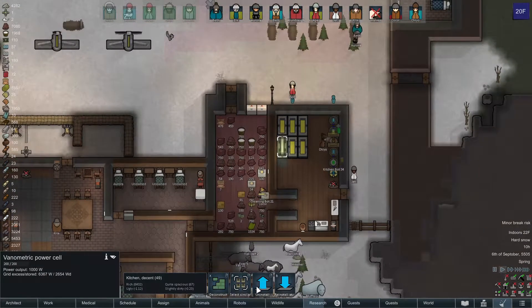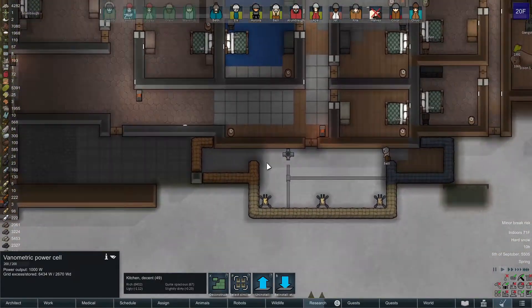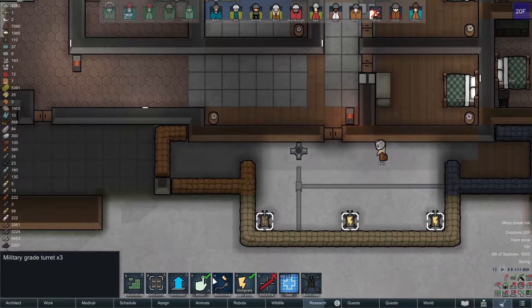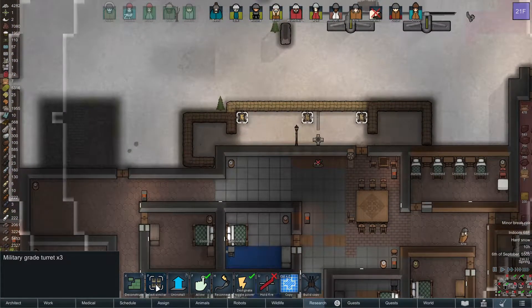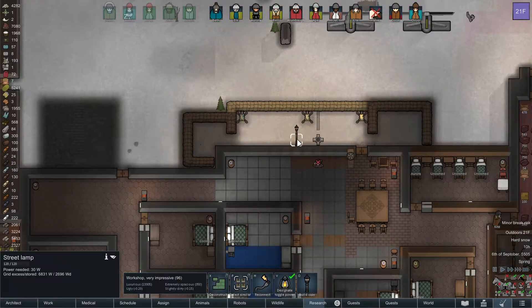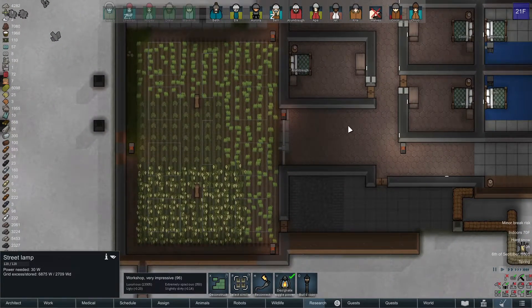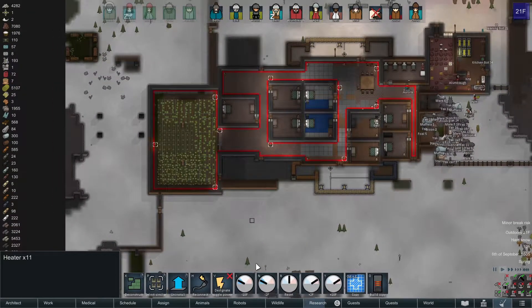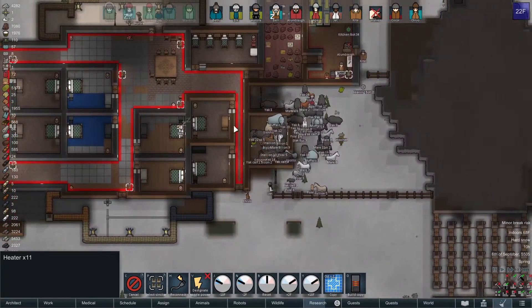I've got to kind of time this correctly. Let's uninstall these turrets. I kind of want to take this with me, but I can't, I guess. Let's go ahead and deconstruct all of these, because we are getting out of here today.